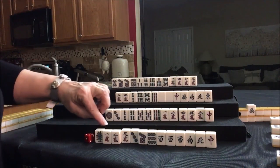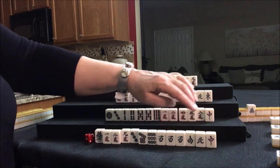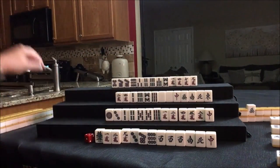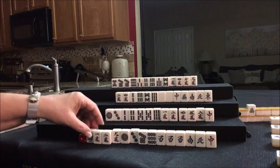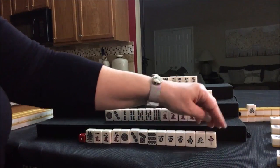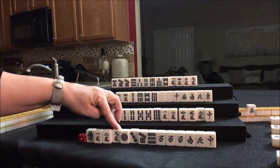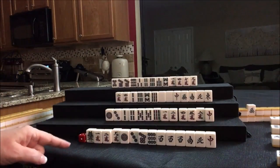13 Orphans is where you have ones and nines in each suit, one of each of the Winds and Dragons, and any tile paired. We'd have to throw away a West. We're 10 tiles away from 13 Orphans.